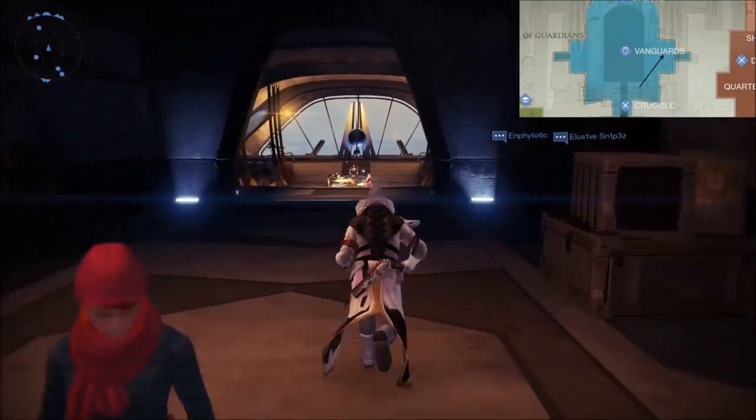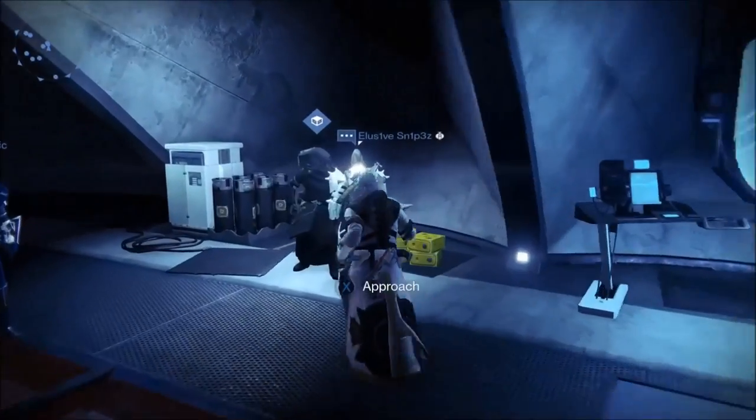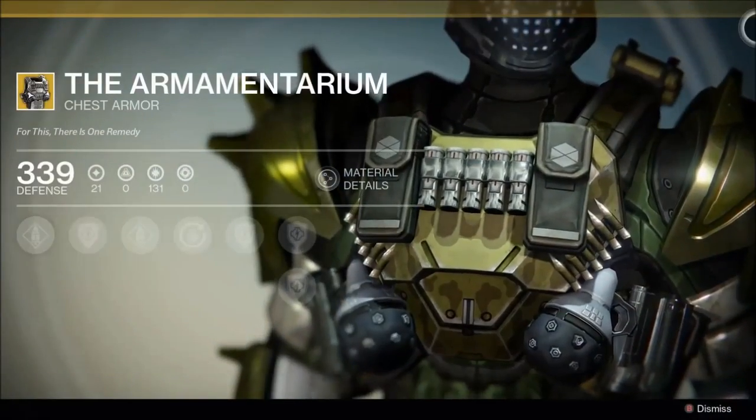This week, for Titans, he's selling the chest piece, the Armamentarium. This gives your Titan a second grenade and lets you carry more heavy and special ammo.